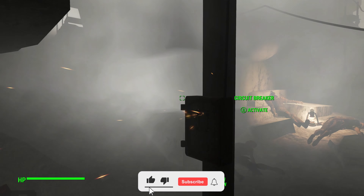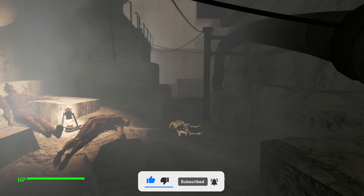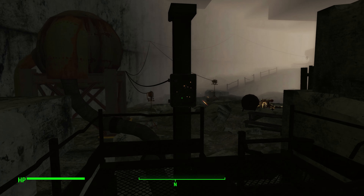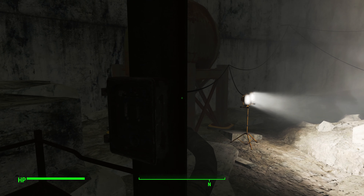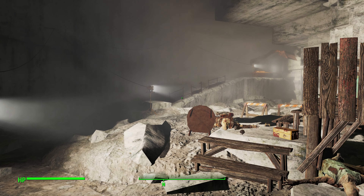Once you exit the vision, if you look to your left there will be a path going up — don't go up that way. Instead, go straight ahead heading west. From here, look to your right and continue down. You will see a circuit breaker sparking — go ahead and activate it. This will light up the whole area, but as a result a number of ghouls will come out of hiding.